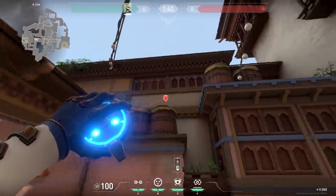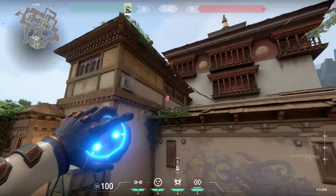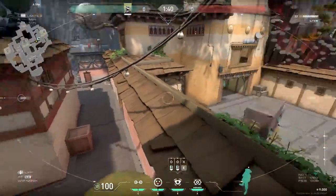Here's a nice Cypher cam spot. If you stand in this area, you cannot place your cam against the wall normally. So what you have to do is walk all the way to heaven, jump on top of this box, and now you can place your Cypher cam on this wall. From here you can easily spot the default plant.